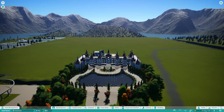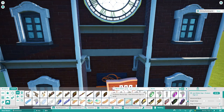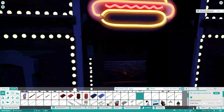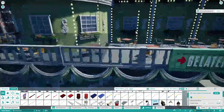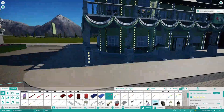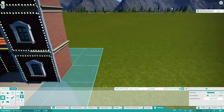Moving on to Chessington's passholder day — that was brilliant, really nice getting back there. The queues were a bit manic and the operations weren't the greatest, if I'm honest. Vampire was only on one train operation and we waited about two and a half hours for it in the cold — not the nicest experience. However it was worth it once you queued — it's such a classic, 30-something years old. I wonder what they'll do with it when it comes to the end of its lifetime — I'd like to see them retrack it.